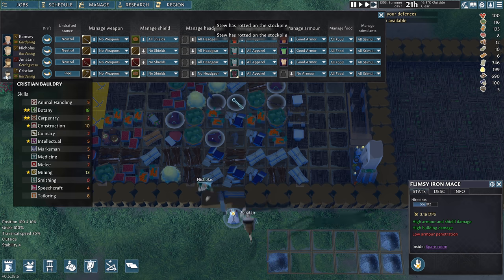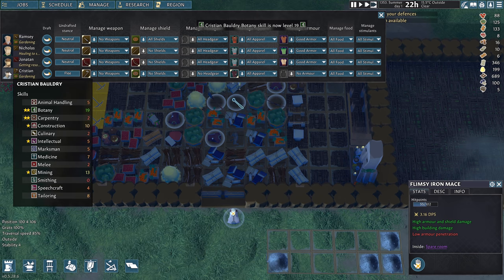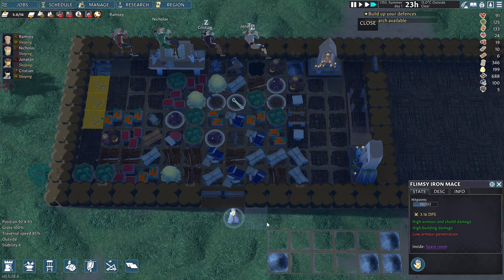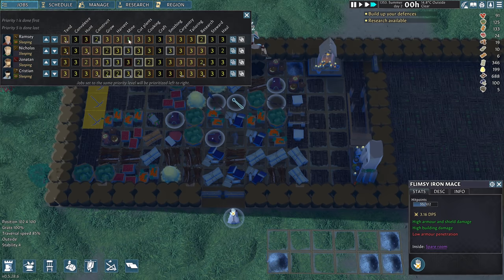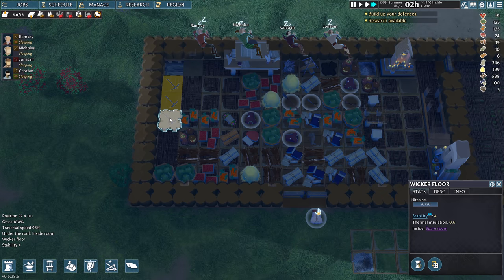We want another archer — what are skills like here? Marksman five. Melee two. Once we get another bow, we'll get Christian to be an archer. Same thing with Nicholas — we just don't have the extra bows yet. Why is no one mining? Let's try mine number one. Maybe there's something wrong — maybe they can't reach it.